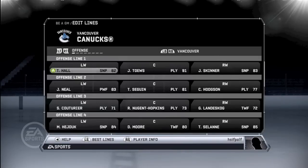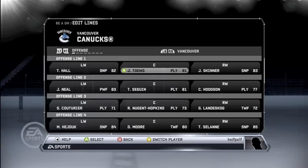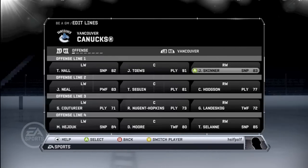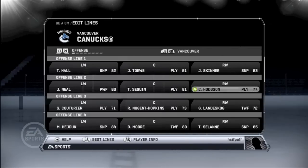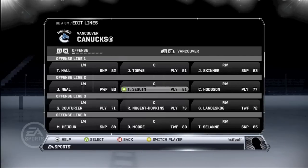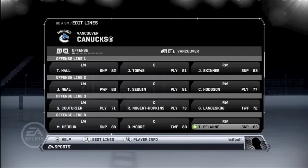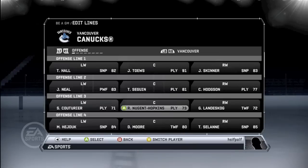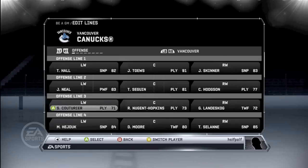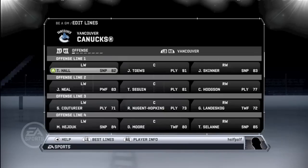Alright guys, welcome back. This is kind of the lines I came up with — I think they look pretty good actually. We put Hodgson on the right wing with Sagan and Neal. Sagan has better face-off than Hodgson and I want to give Hodgson some more playing time. Our fourth line is Moore, Hayduke, and Solani. I have a bit of age on it, and then we have the young guns right there. Overall we have pretty good top forward tiers.